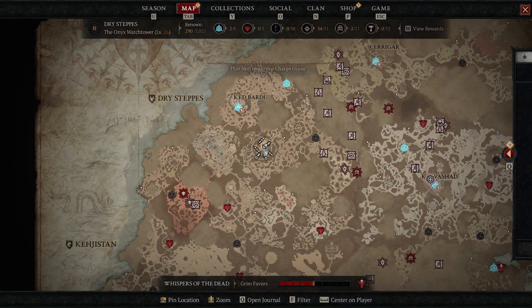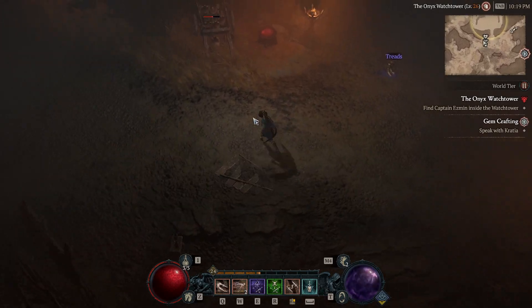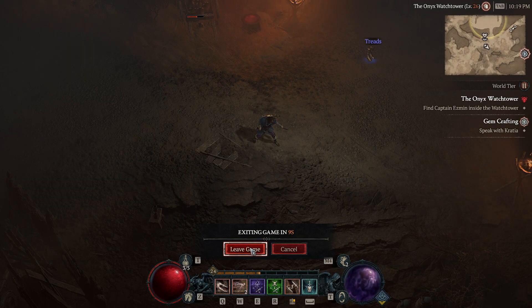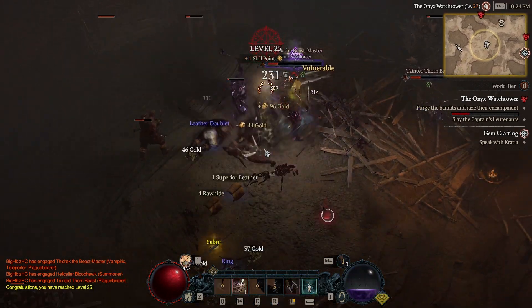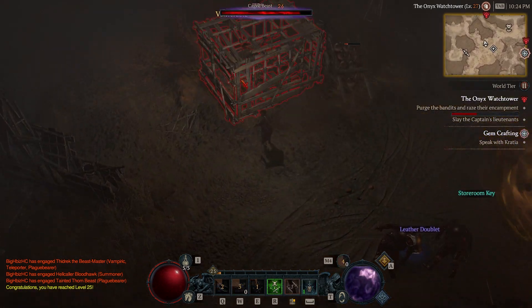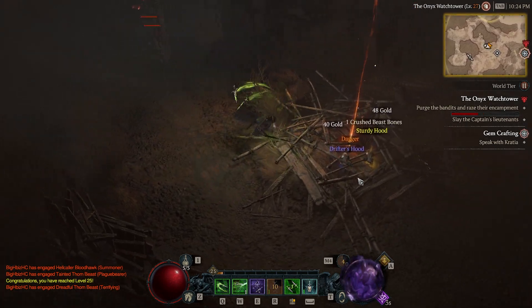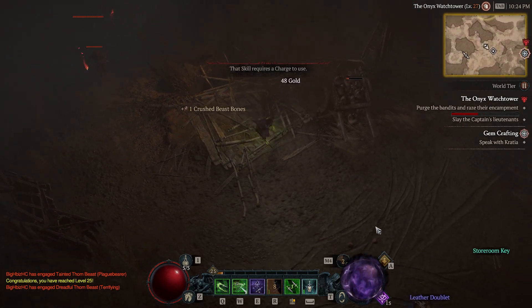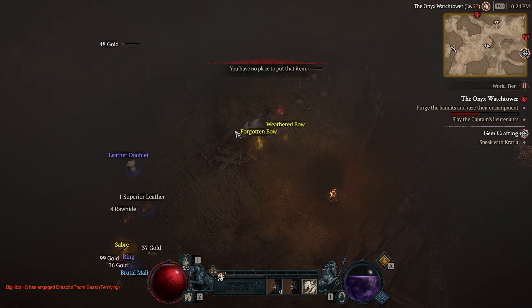The Onyx Stronghold is extremely good — so amazing for XP and very safe for hardcore in my opinion. You can take your time with the caged elites because they're all in cages, so you don't have to open them all. You can open them all depending on how strong you are. I just got a Legendary — talking about farming legendaries. You can see lots of rares dropping too.